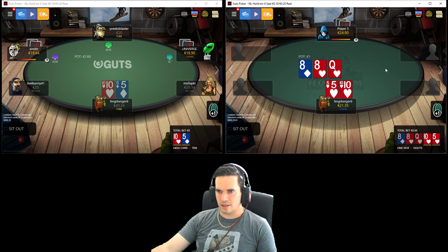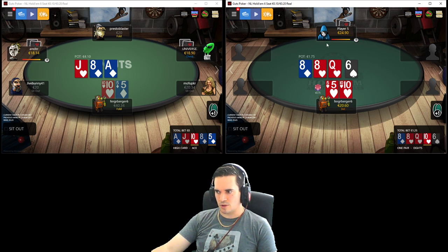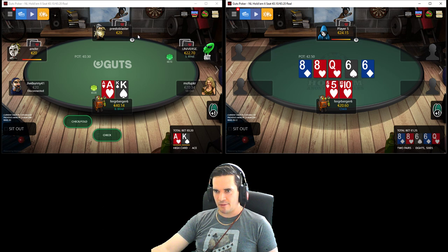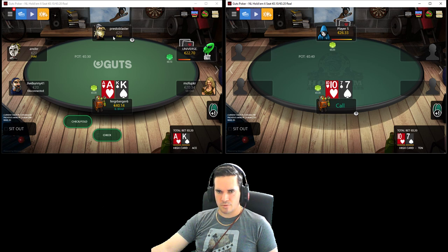We flopped the flush draw which is quite fun. We are going to go for a check and potentially a check-raise. He checks back so we're going to start leading here now - if we take it down again, similar logic. He called turn, folded river last time, so it's kind of hard to imagine him wanting to call the turn with many hands. He just bombs 420 with an overbet here. You win, sir. Kind of hard to assign a range there - pretty interesting line all around.